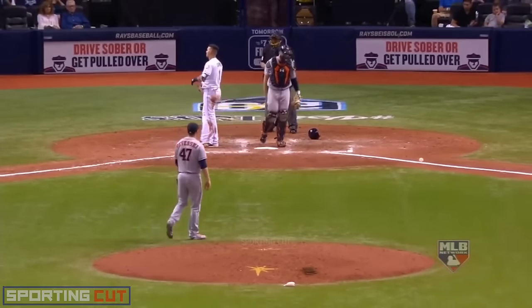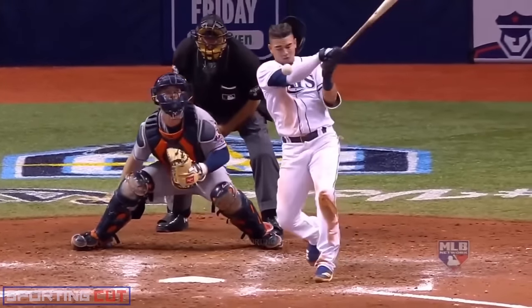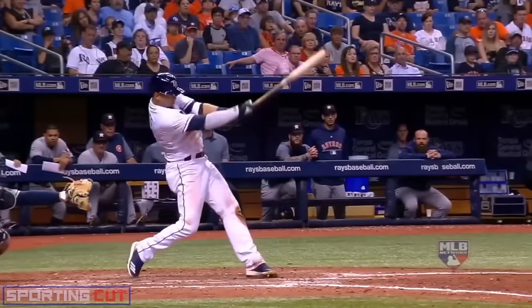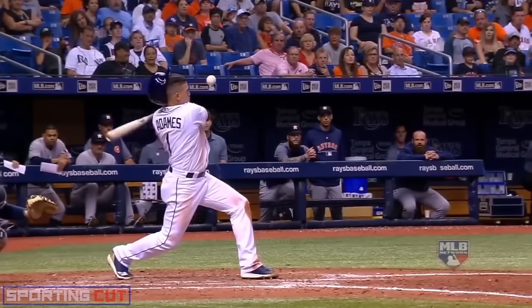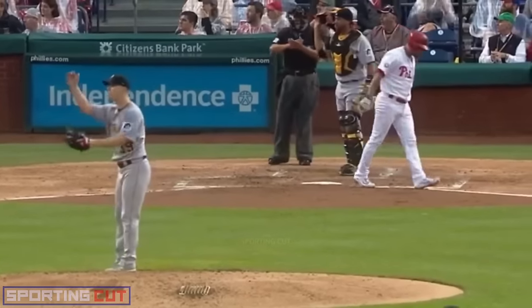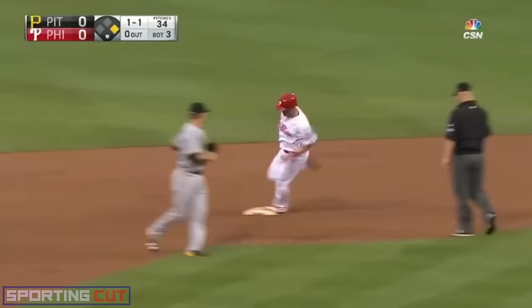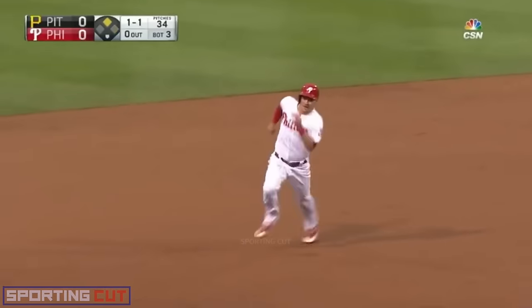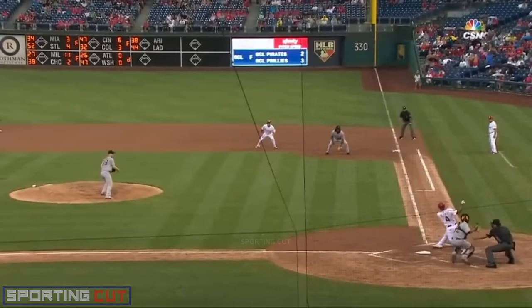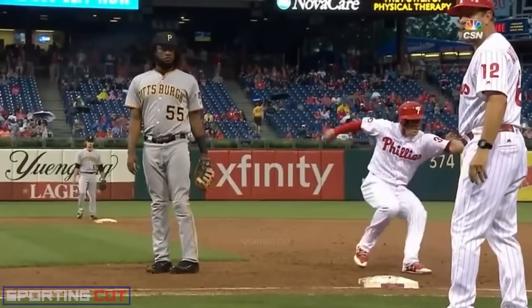And off goes the helmet with that foul ball. Foot up — hit with the helmet. That's both ends — not head to toe, that's toe to head. Here's the pitch — Blanco, swing and a miss. Bat goes flying into the stands, and he throws it to first. And Andrew Knapp goes and scores from all the way around — you've got to be kidding me.